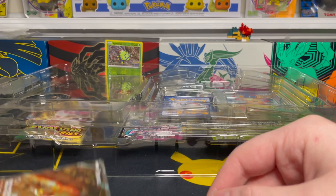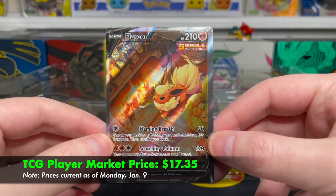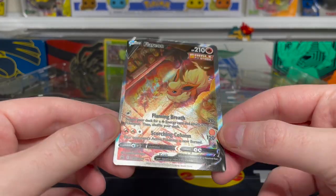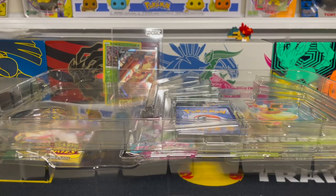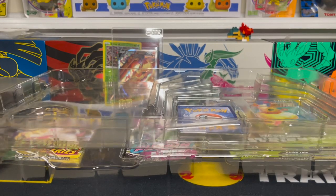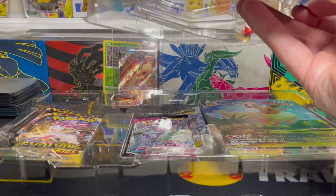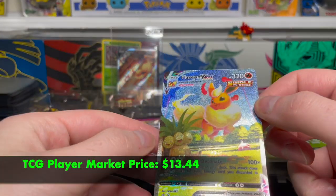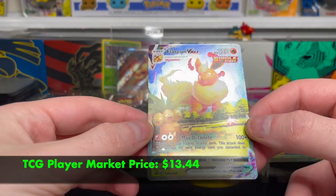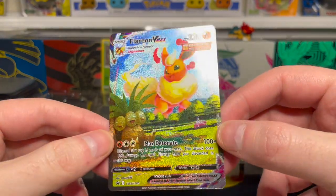Now we're going to get our first look at the Flareon VMAX Alt Art promo. This one is a little bit off-center, and there's also a little bit of an indentation at the top of the card where it was stuck in there. Moving on to our second promo card from this box, which is the Flareon VMAX promo. In my opinion, this is the better looking of the two, and lucky for me, the condition on this one looks really, really great overall. Just a really pretty card.